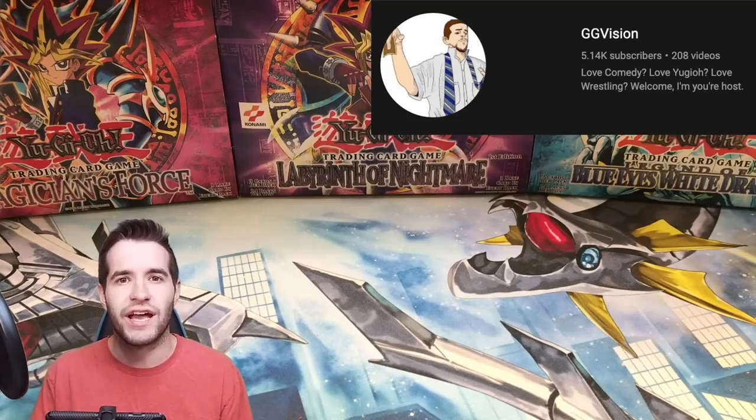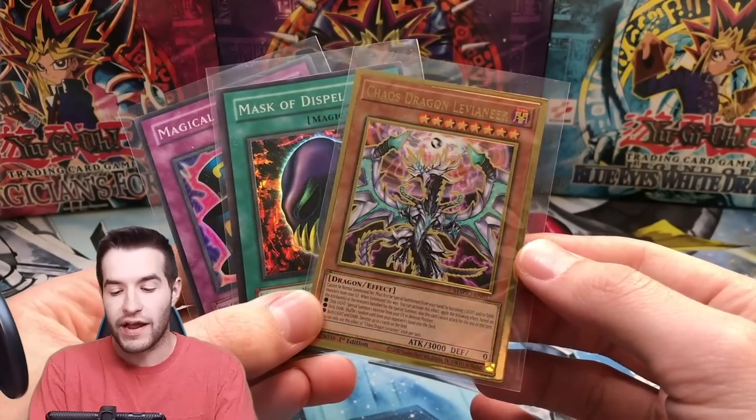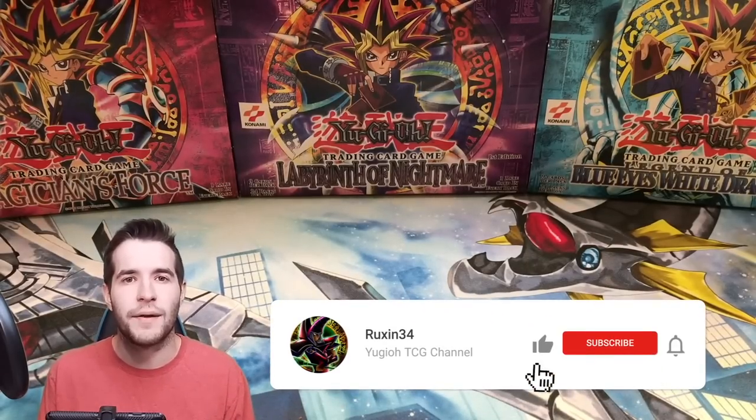What's up guys? We're back with another battle video. Today we're going to be battling GG Vision. Make sure you guys go check out his video after you check this one out, and let us know who wins. I'll be giving away these three cards: Chaos Dragon, Levineer, Mask of Dispel, and Magical Hats. All you have to do is like the video, be subscribed, and let me know who you think won between me and GG Vision.